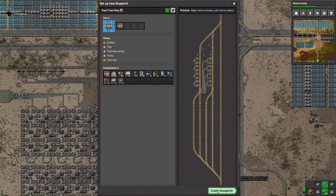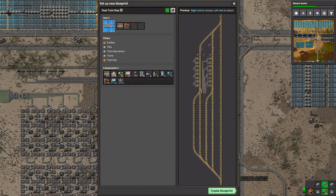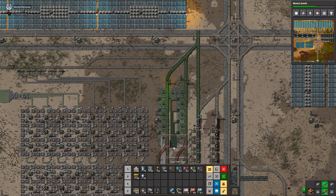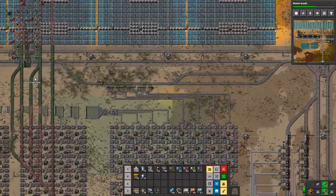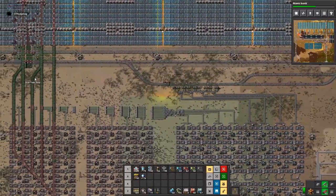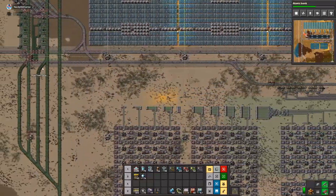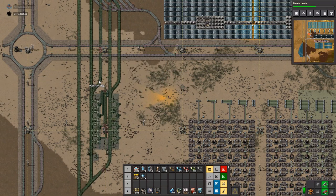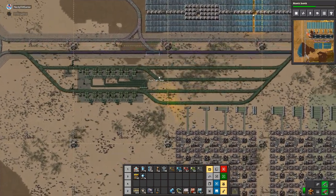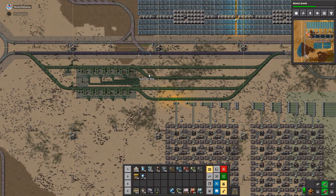Why would that train have stopped? I see why — there was no circuit after the fact telling it that the train had actually moved out of the way. It was waiting for the train to move at the station because the stone's train didn't have an after-circuit.